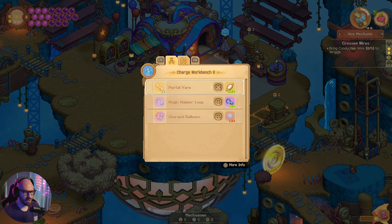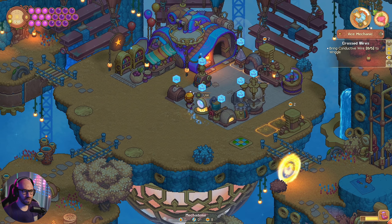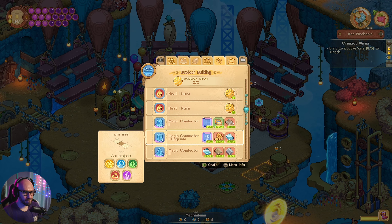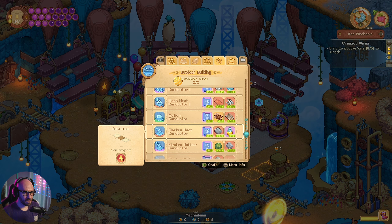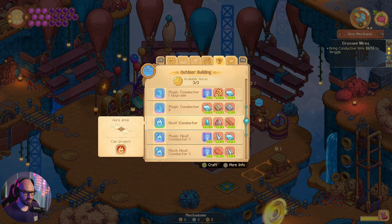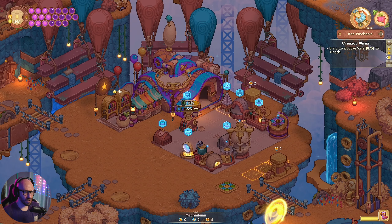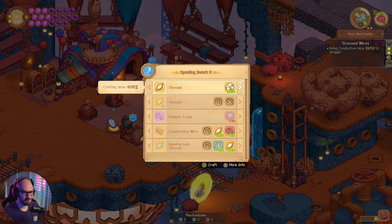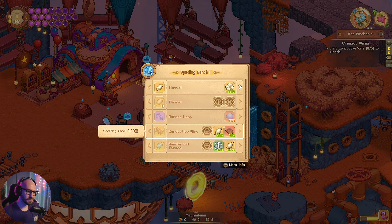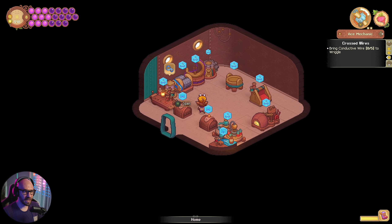What about here? No, we cannot make the wires in here. Oh, we can make magnets! Hold up a minute. Where's the one that's giving me the levitation power? I'm not seeing it anywhere. I'm gonna have to go to Yarnville to make the levitation power. Oh — this is where you can make the conductive wires. But I need a specific thing that we do not have.